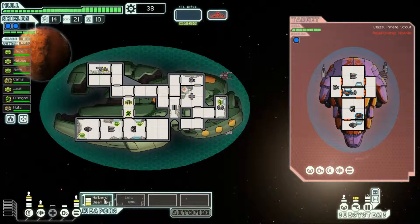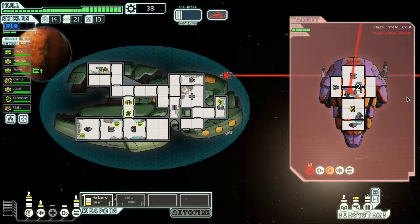Oh, them pirates. Yeah, let's do that. Take out their shields, their weapons, and their oxygen. My favorite thing to take out — their oxygen. Now they will slowly die. Oh, it's too bad that we don't have a boarding system though.